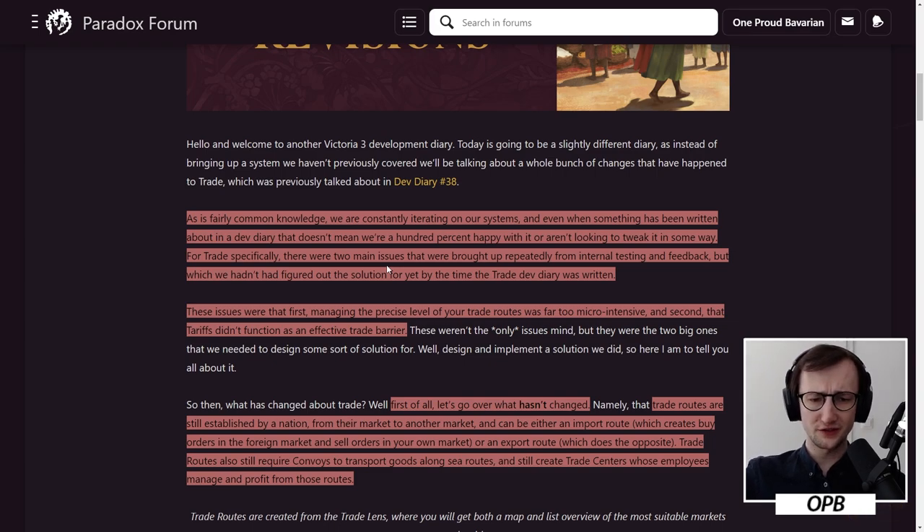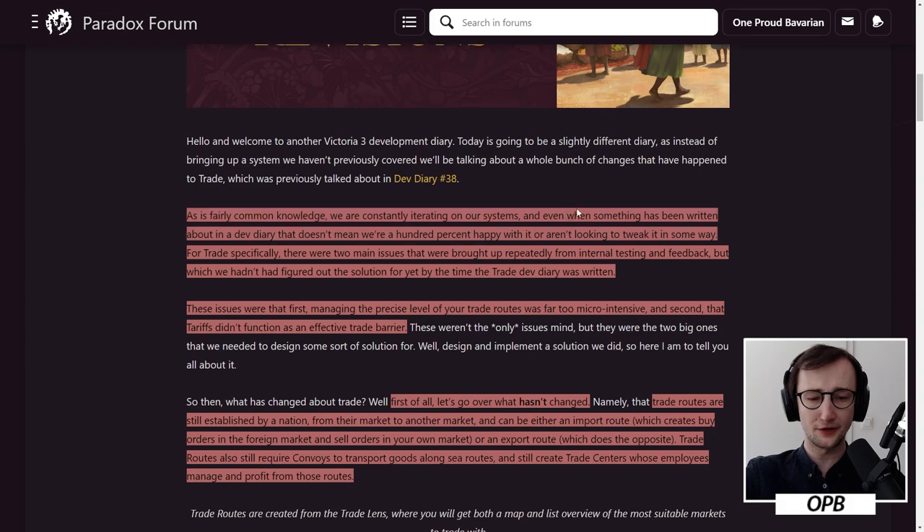As is fairly common knowledge, we are constantly iterating on our systems, and even when something has been written about in a DevDiary, that doesn't mean that we are 100% happy with it or aren't looking to tweak it in some way. For trade specifically, there were two main issues that were brought up repeatedly from internal testing and feedback, which we hadn't figured out the solution for yet by the time the trade DevDiary was written.